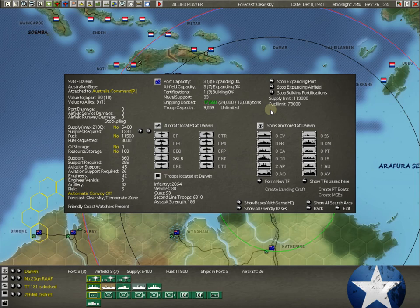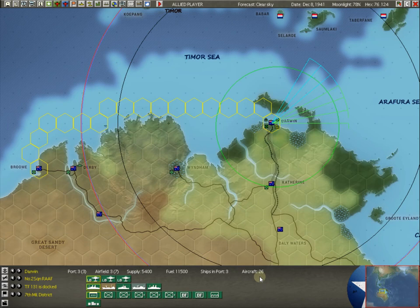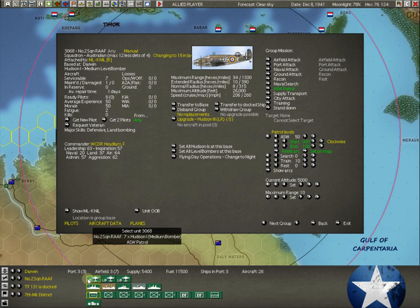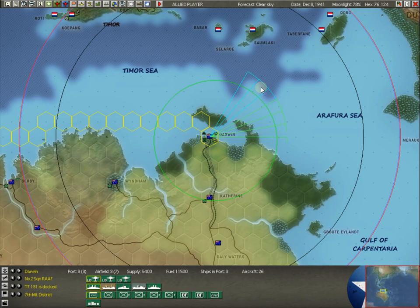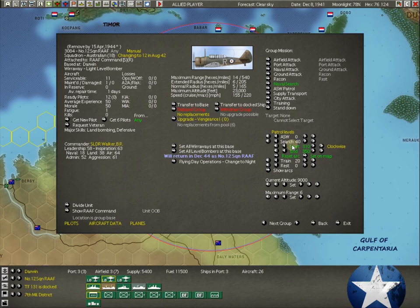Looking forward into mid-42, into 43, you're just not going to be queuing up as many ships. We've got quite a bit of stuff to start with here — 26 aircraft. The Hudsons we're running ASW with. We have two squadrons of Hudsons, one with six aircraft and the other with seven aircraft. One we're running ASW this way, the other we're running ASW this way. And then the Weirways, we're doing naval search.